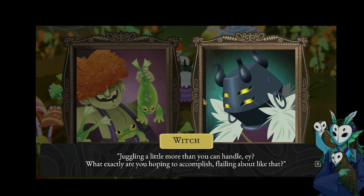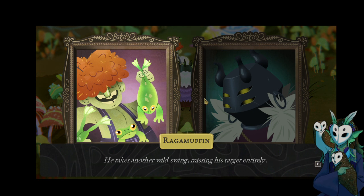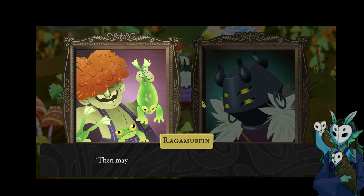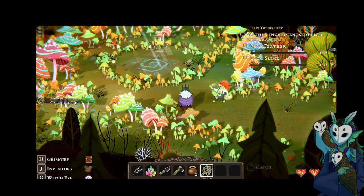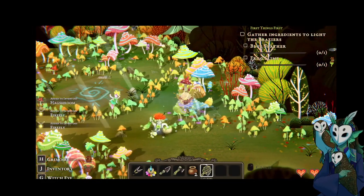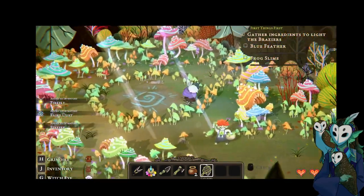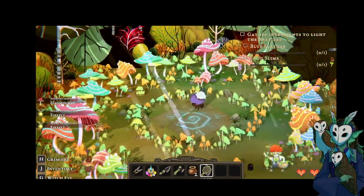"Juggling a little more than you can handle, eh? Whatever exactly are you hoping to accomplish flailing about like that?" "Me frogs are hungry — I've got to catch some of these fireflies to feed them." "Why don't you let me take a few of those frogs off your hands for a moment?" "I see how it is — you're after me precious prizes. I'll give you the net and you catch me some fireflies. Maybe then I'll think about trading in one of my froggies." I don't have to make the net, I just have to take the net. Mushroom. Fairy dust — just got a ton of fireflies.